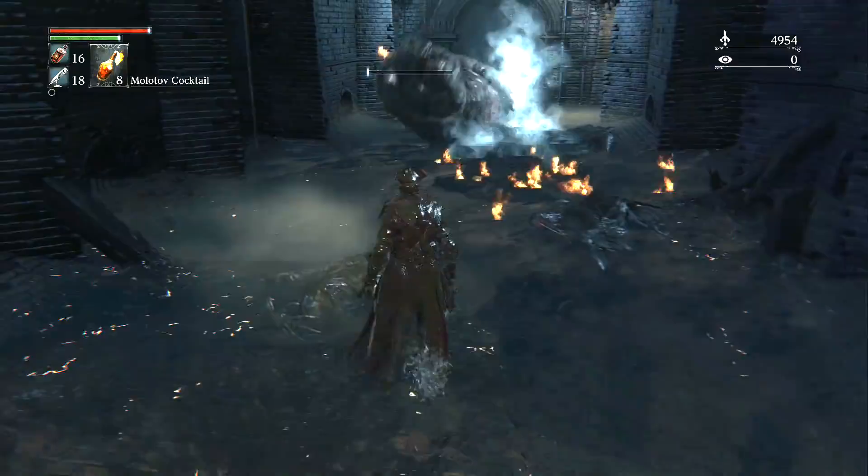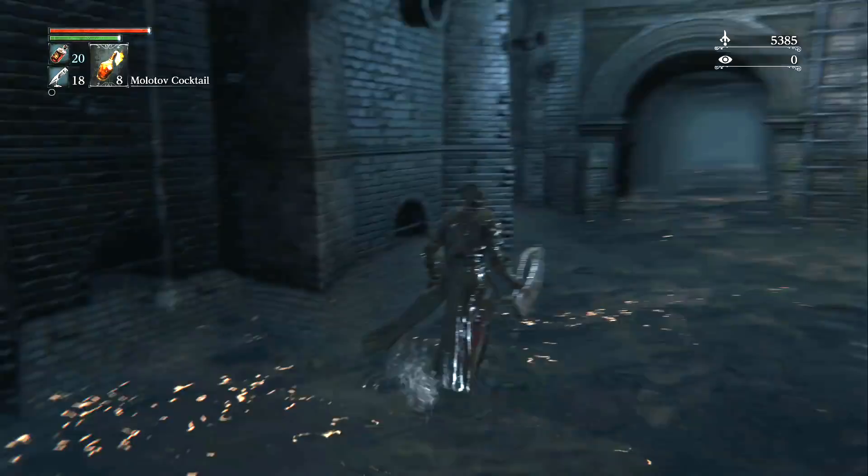Head deeper into the sewers and you will come across a pig that is guarding the Saw Hunter badge, which makes new weapons appear for sale at the Bath Merchant in Hunter's Dream.